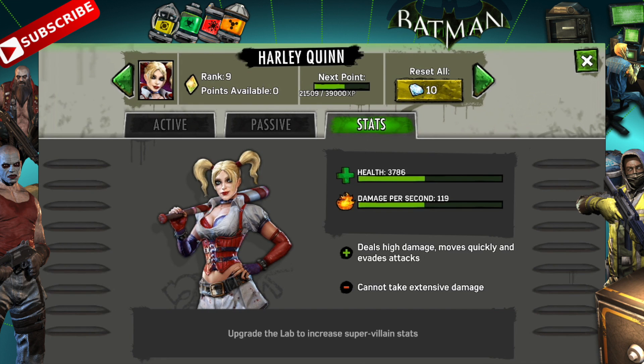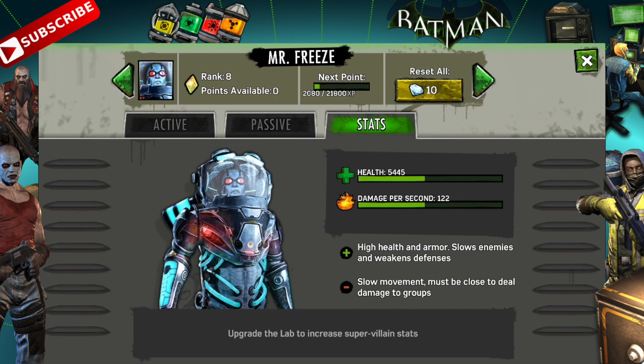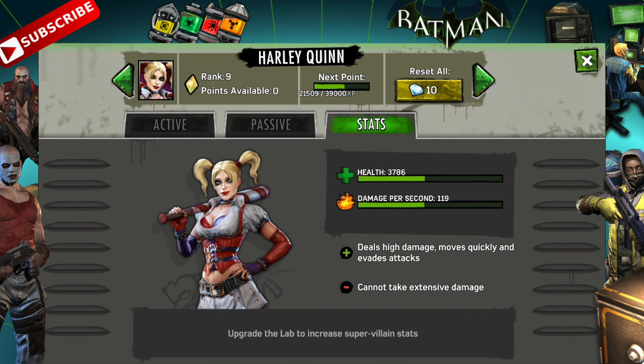Her health and DPS put her kind of in the lower middle of the road range of the supervillains. Compared to the Riddler, who represents the low end of both — with pretty low health and even lower damage per second — and Mr. Freeze, who represents the top of health and is still doing more damage than Harley. So why would I use Harley when I have other characters with more health and more DPS?